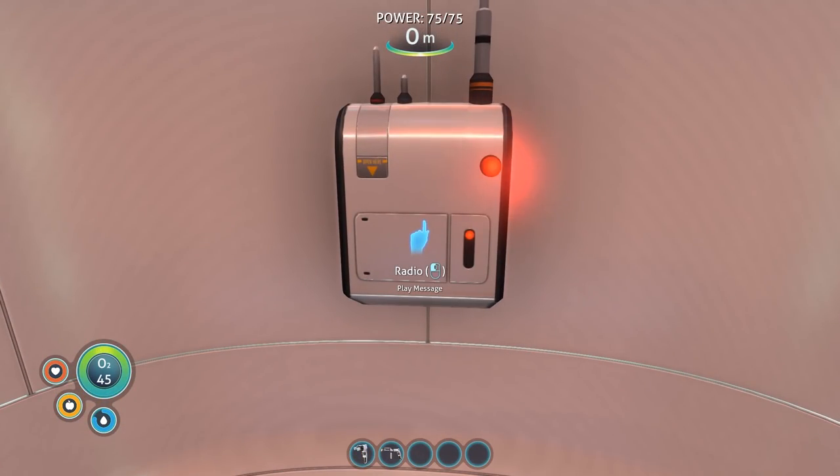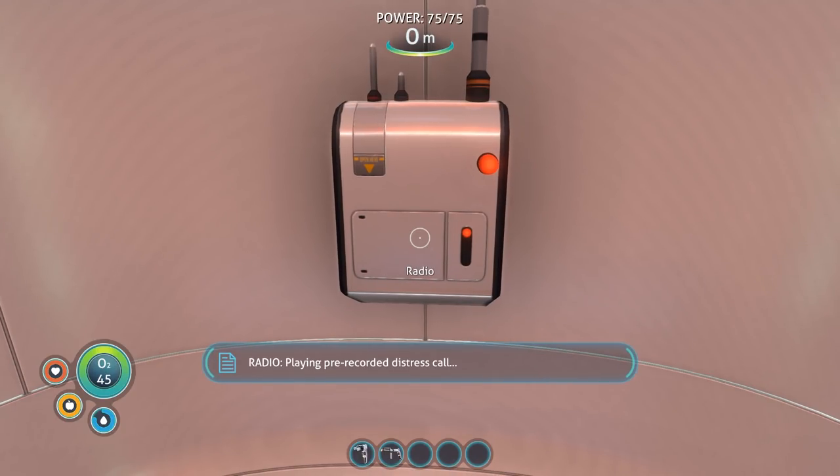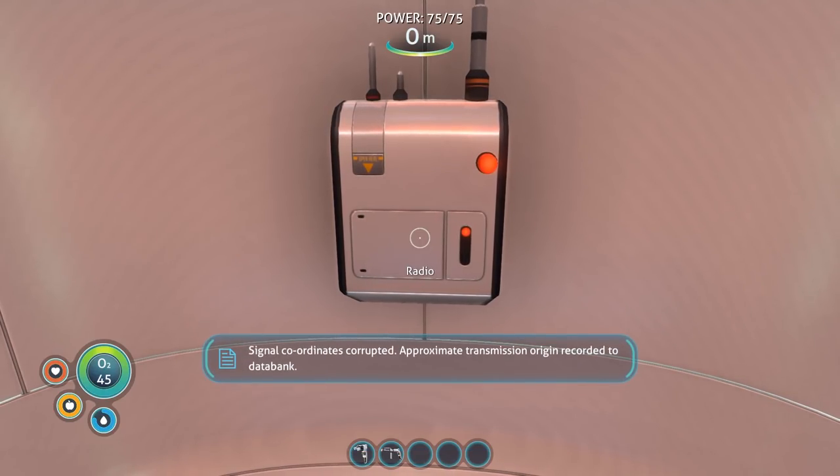And the last quick start tip: use your radio. The radio is an important element in progressing through the Subnautica storyline. Perhaps more important to the new player, the radio will give you small missions to find other life pods. These life pods will either have new information via PDAs, new blueprints via databanks, or will be near a large section of Aurora wreckage that will contain these items as well as some scans.